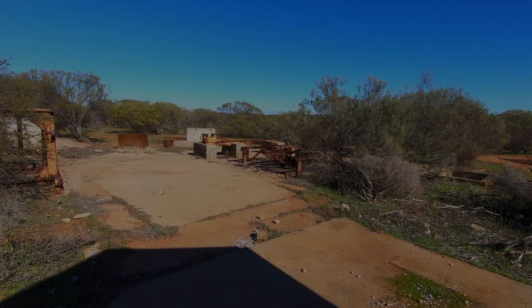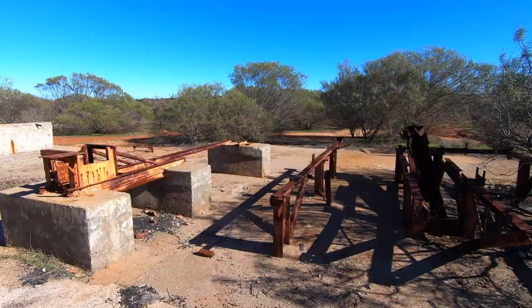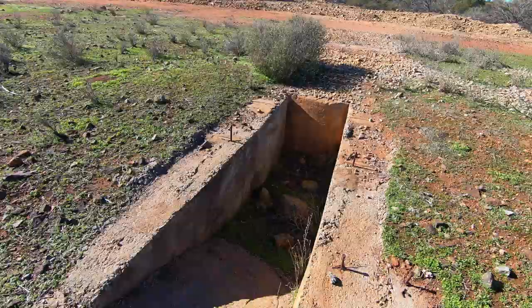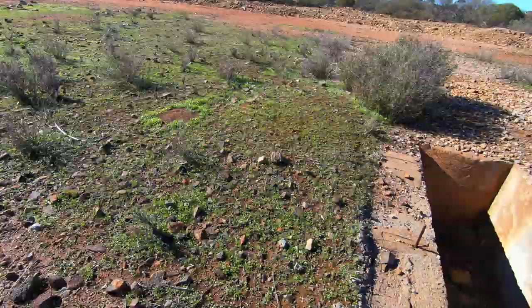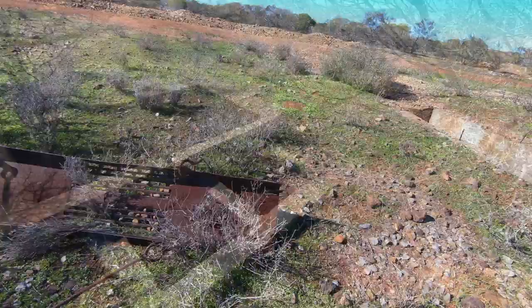I saw this in the distance and drove up — this is one of the original mine infrastructure pieces. Here is a pit, and a slope on this side — I don't know what that would have been for. There's some metal there, don't know what that is. Some sort of tanks — leach tanks maybe — and lots of animals fall in there and die by the look.